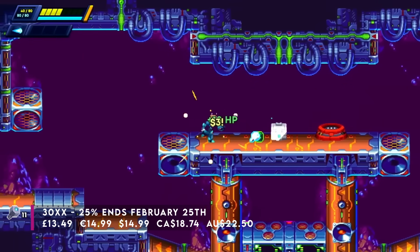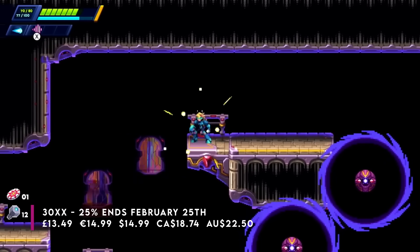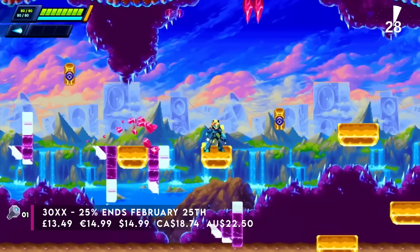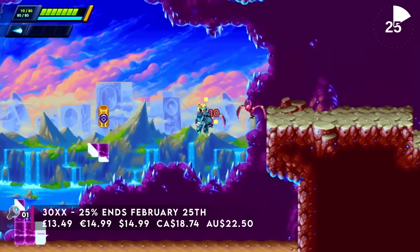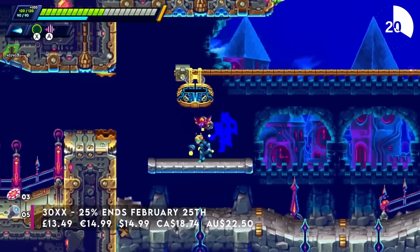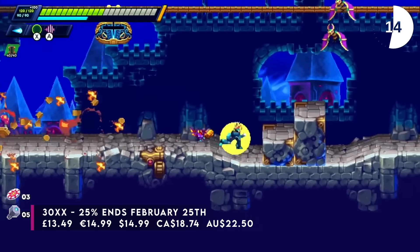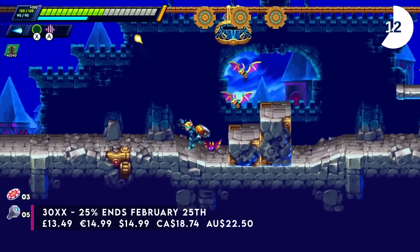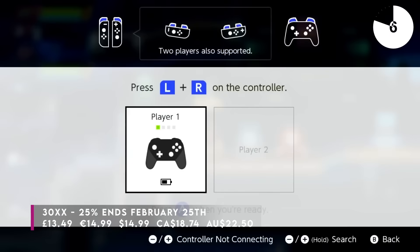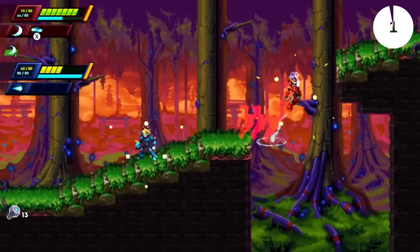There's also a level editor of some description and I believe you can play people's creations online. The different characters all have different moves — one focusing on power, one on speed — and you can tweak the game's various systems to make it play the way you want. I really enjoyed it. I am wary of the roguelite label sometimes, as it can be used as a crutch, but here it's there to complement things and it works really well. This one has offline and online co-op, it's 1.4 gigabytes, and the sale goes on until February the 25th.